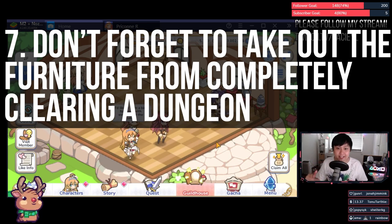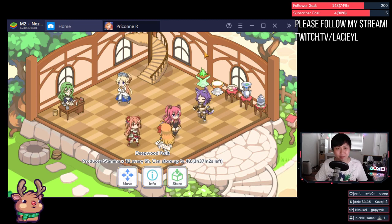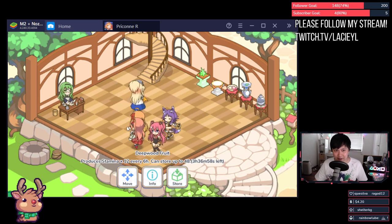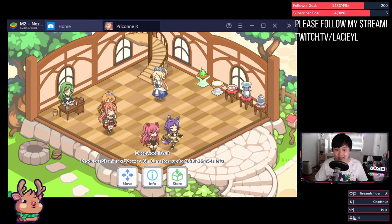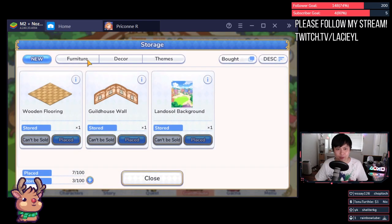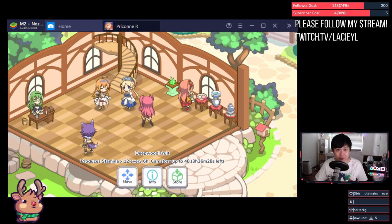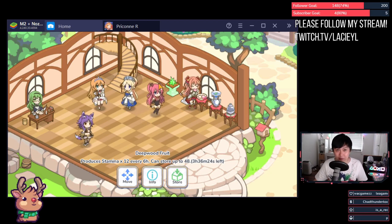Number seven: don't forget to take out your furniture from storage after you completely clear a dungeon. When you finish a dungeon, you get a stamina-regenerating furniture piece. It's sitting in your storage until you place it down — so place it down and get more stamina. Just by having the first two, I'm getting an extra 96 stamina a day, and with the third one it would be almost a full gem refresh for free.